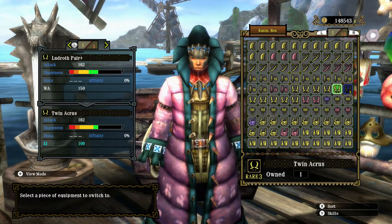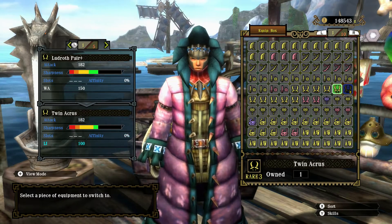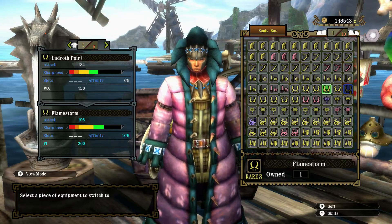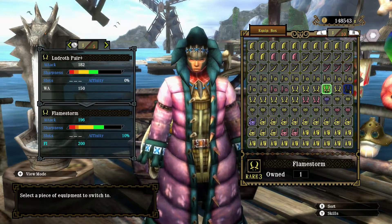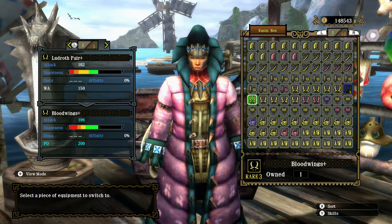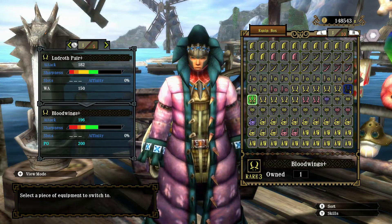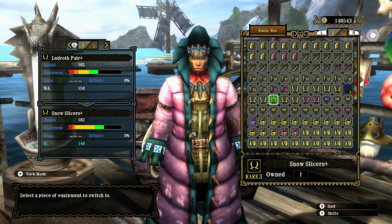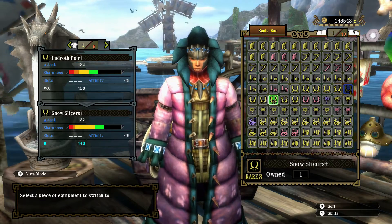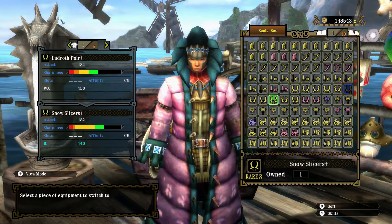Going for the water elemental damage this time. I think I'll leave the eyes for another monster. Stats wise, this weapon compared to most of the others has decent raw and decent sharpness, maybe a bit low for a dual blade. Flamestorm seems a bit better, Trinacrisis below, Bloodwings better. Snow Slices would probably be a better option here — even if it has less ice elemental, the fact that the Great Wroggi takes more ice damage than water overall should compensate for that.